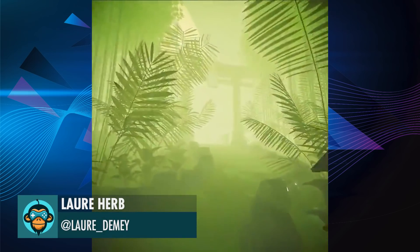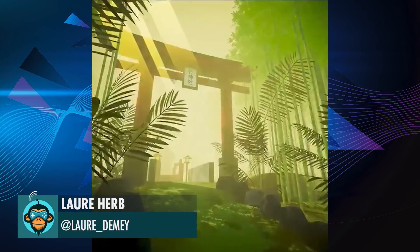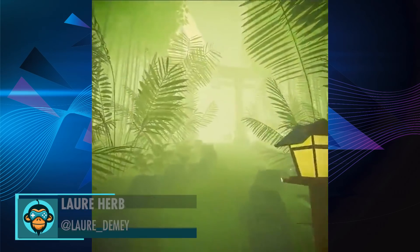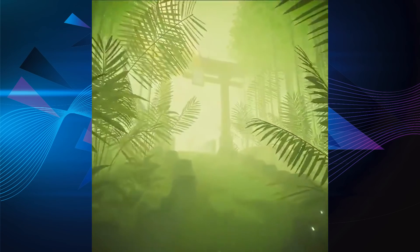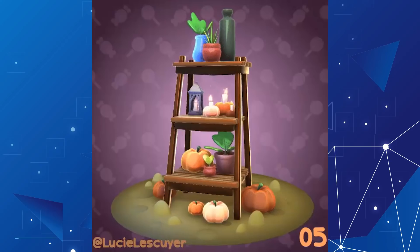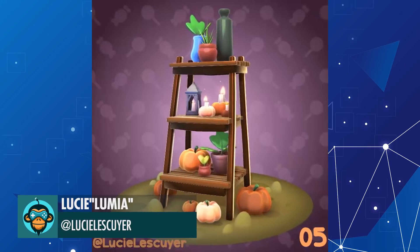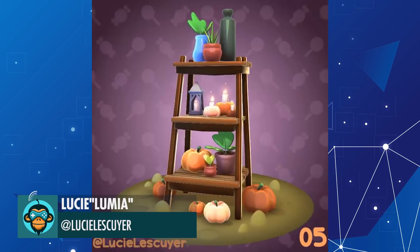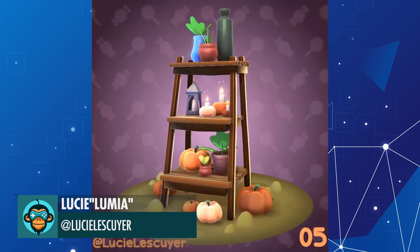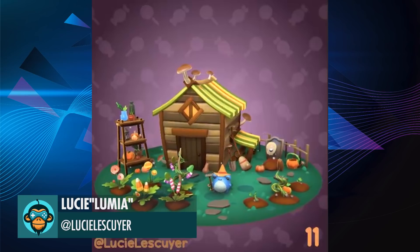Been working on a Field Trip Memory Flashback by Loray. Cute-tober number 5: Pumpkin Garden Shelf by Lucy. Cute-tober number 11: Candy Harvest is ready by Lucy.